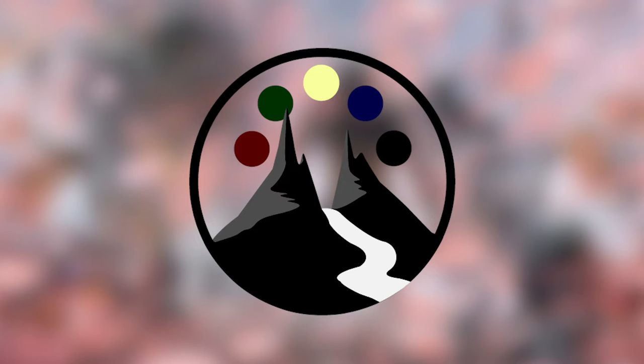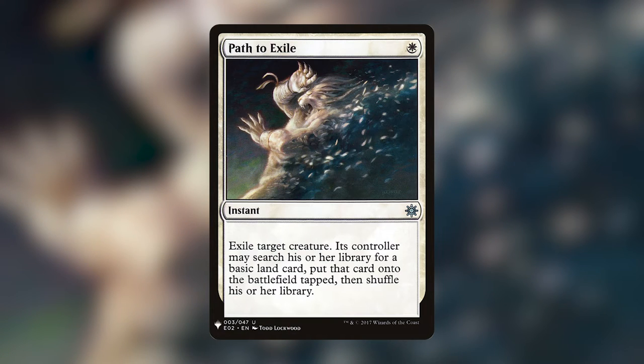Kicking us off with white, my favorite card is Path to Exile — one white instant, exile target creature, its controller may search their library for a basic land card and put it onto the battlefield tapped. One white mana at instant speed to exile anything is super great. There's the downside of your opponent getting a basic land, but being able to permanently deal with a card — especially against graveyard-synergistic decks — is super cool.